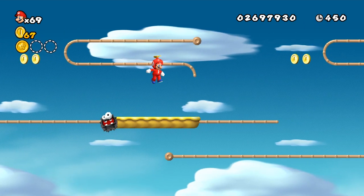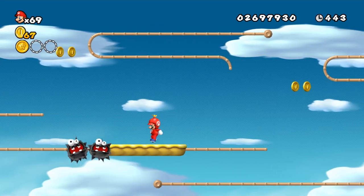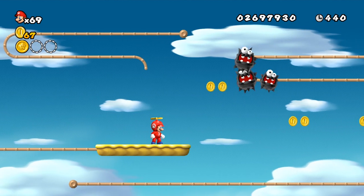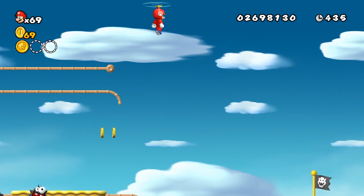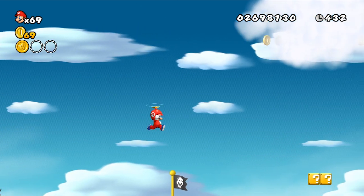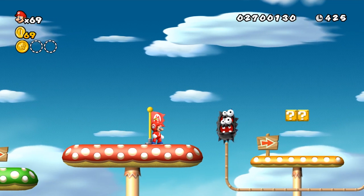So yeah, the gimmick for this level — obviously — fuzzies. I hate fuzzies. I mean, they look cute and adorable, don't get me wrong, but Paper Mario sort of made me hate fuzzies, because anyone who's played Paper Mario probably hates that enemy the most. They are so annoying to fight.